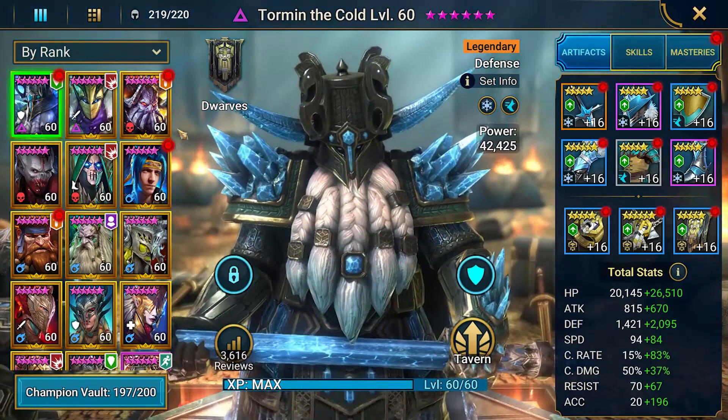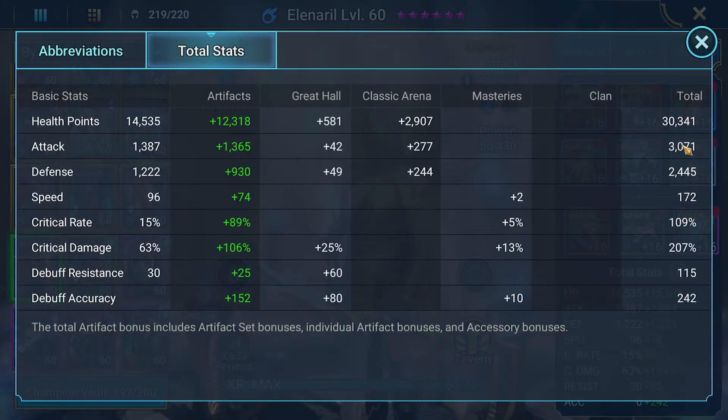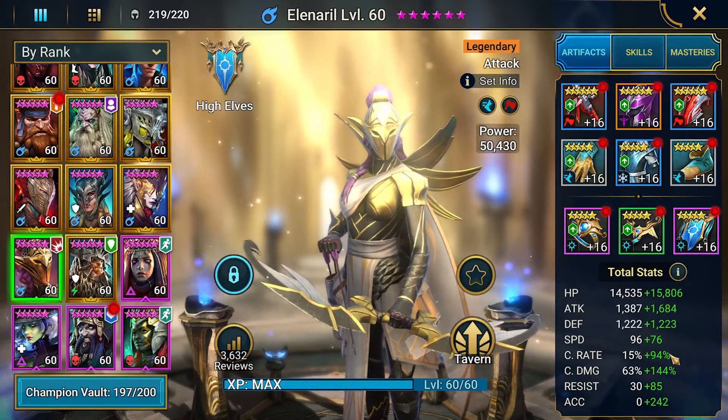We've got one more champion to look at. Nothing super special about her — she could definitely use a re-kit. But her ability to land HP burn on her A1 is quite significant. It's important that accuracy is a bit higher; I wish it was around 350. But it doesn't seem to really affect her hitting her A1, so I'm not super concerned. I do wish she had more hit points, which is what we'll address when we re-kit her down the line.